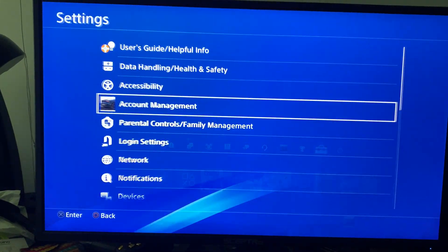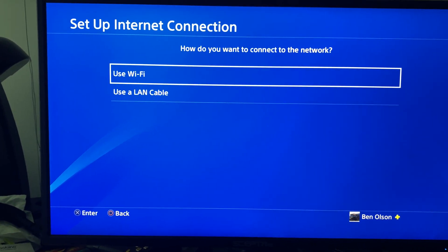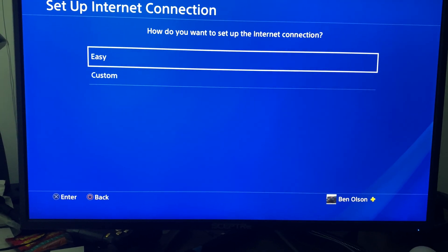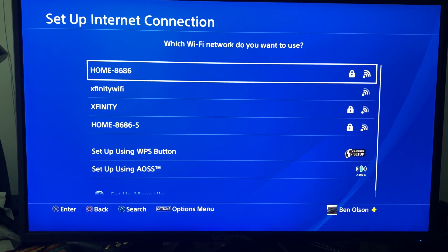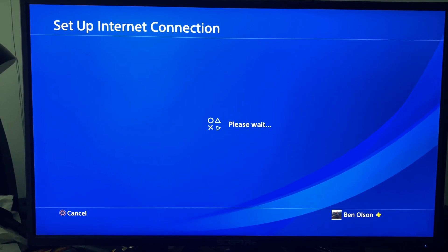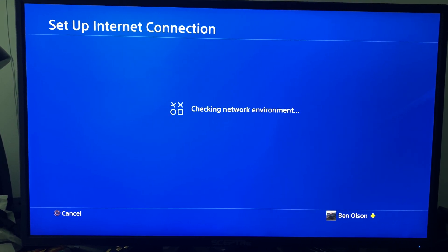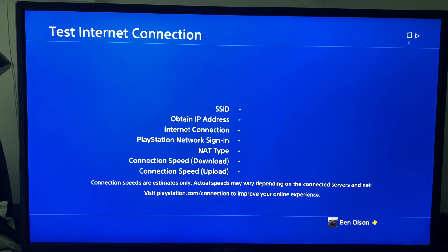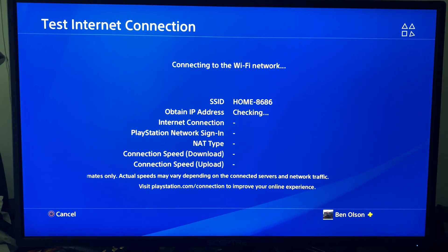First thing you want to do is go to Settings, go to Network, go to Set Up. For the first time, just do this to see your base network connection. Use Wi-Fi, do Easy, and select your network. Once it's updated, just test it to get a baseline of how fast your connection is.